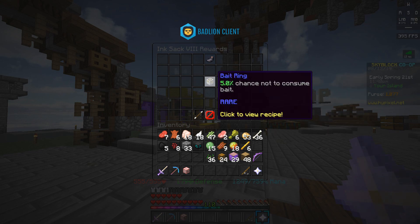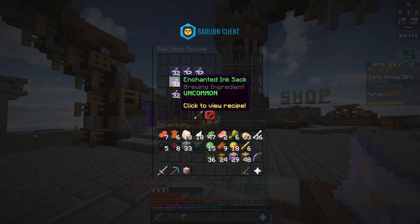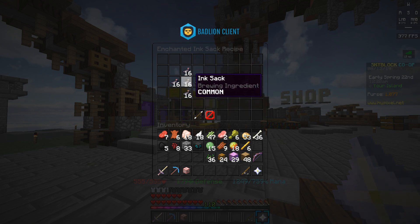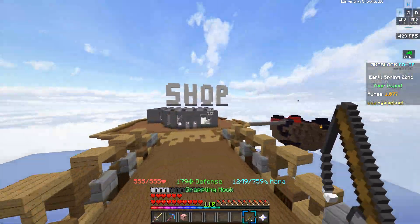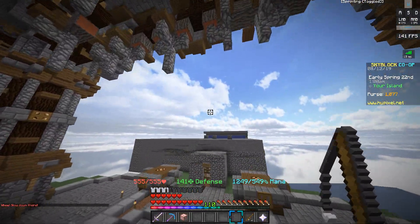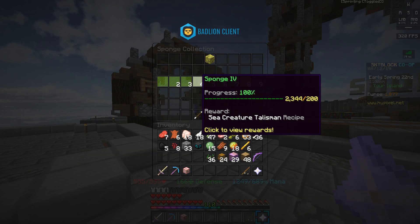The next talisman is the bait ring, unlocked once you reach 2,500 ink sacs in your collection. It gives you a 5% chance not to consume bait. This is probably one you'd want to just buy at the auction house because the crafting recipe is ridiculously expensive — it costs four and a half stacks of enchanted ink sacs, where each enchanted ink sac is 80 ink sacs, working out to 46,000 regular ink sacs. Ink sacs are not a common drop, so you're better off saving a couple hundred thousand coins and buying it off the auction house.